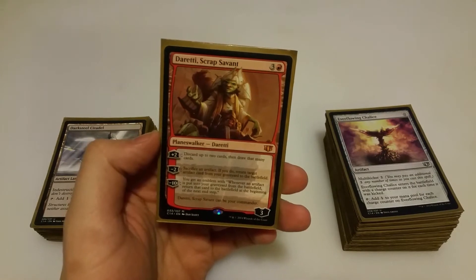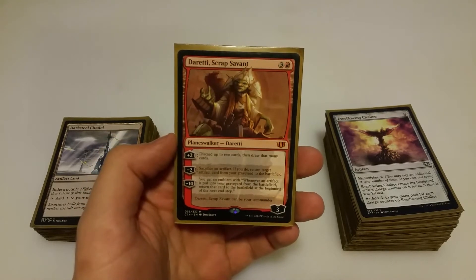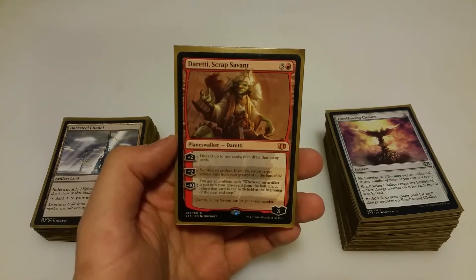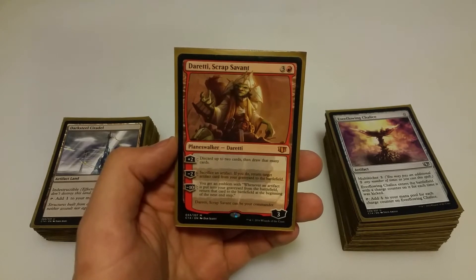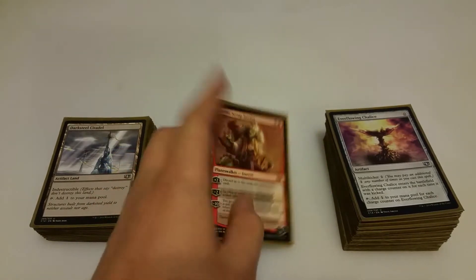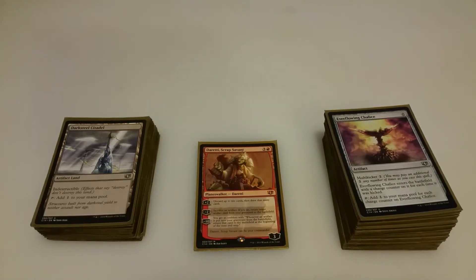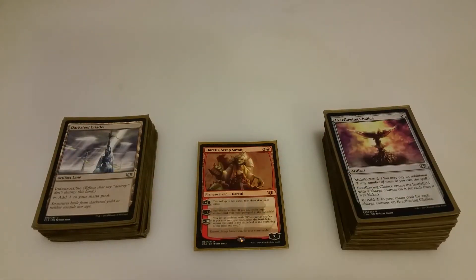Daretti is a planeswalker, comes into play with 3 loyalty counters, costs 3 colorless and red. His plus 2 ability: discard up to 2 cards, then draw that many cards. His minus 2: sacrifice an artifact; if you do, return target artifact from your graveyard to the battlefield. And his minus 10 gives you an emblem that whenever an artifact is put into your graveyard from the battlefield, return that card to the battlefield at the beginning of the next end step.